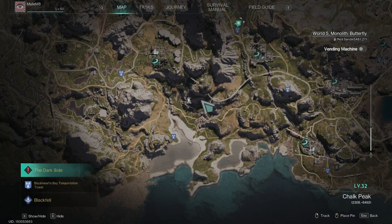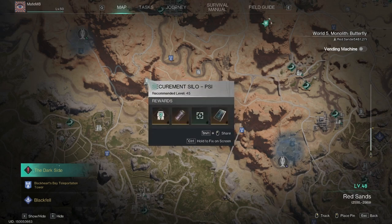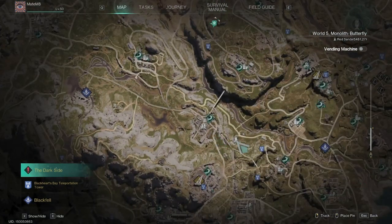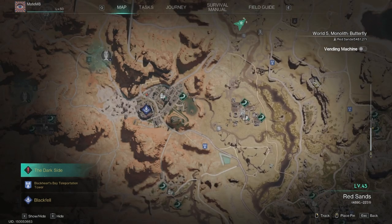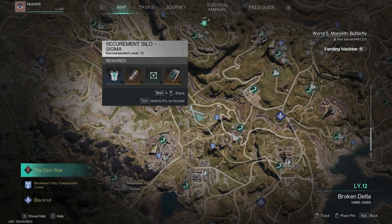So Silo EX1 and Silo Psi — these two don't have seepage. All the other four — Alpha, Sigma, Pi, and Theta — all four of them have the seepage zones. What that means is there is a second boss in that area and you can grab twice the rewards. I'll show you now how to do all this, starting with the easiest one and moving towards the hardest one.